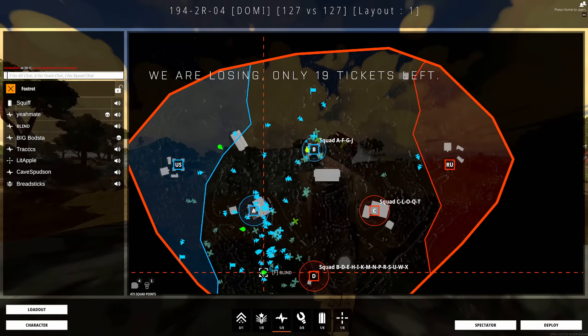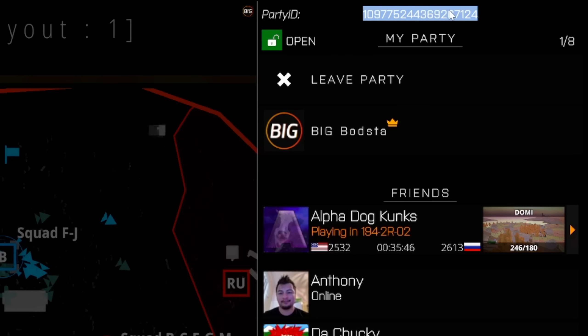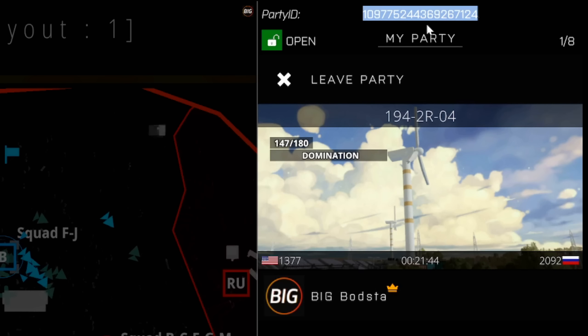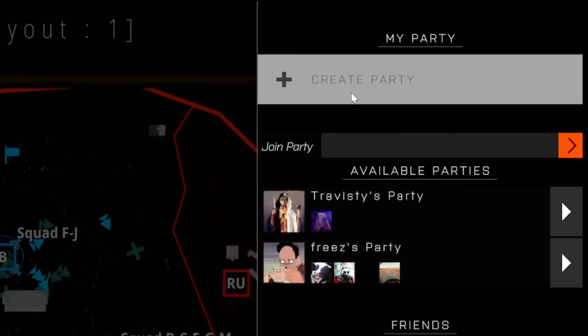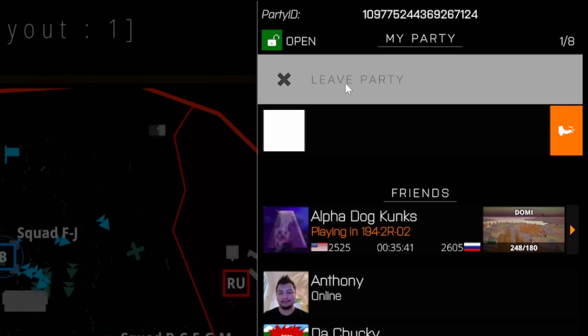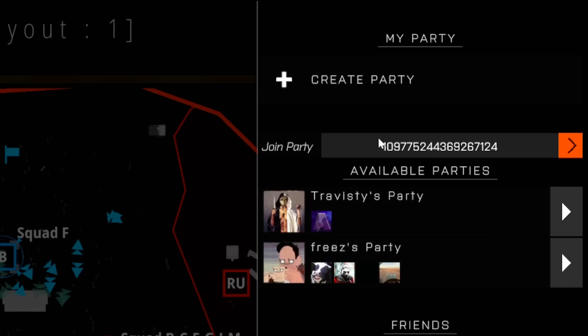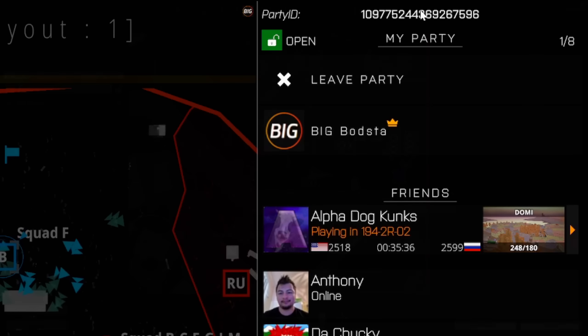A really big feature which is great for streamers and content creators — as you can see in the top right hand corner when we create a party we get a code which we can copy and paste. We can give this to people we want to join, or your Twitch chat or whatever, and they can just paste that into join party and should be able to join your party. You don't have to spend all the time adding people on Steam and crowding your Steam friends list. That's a really good change.